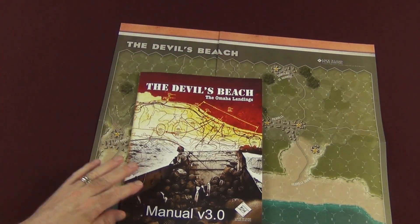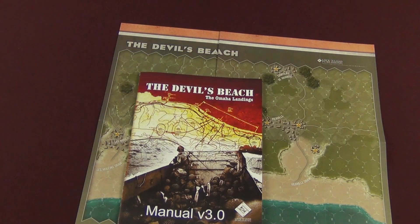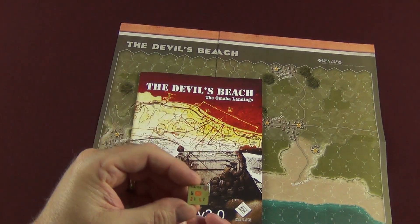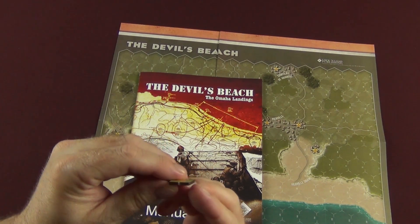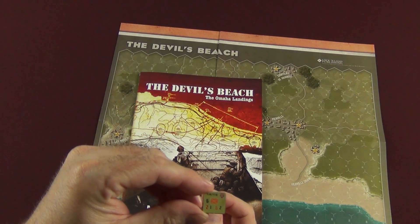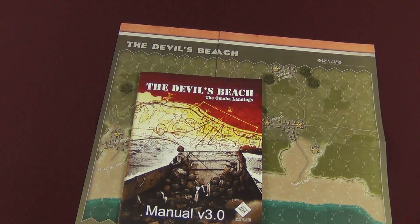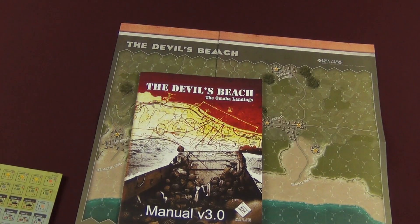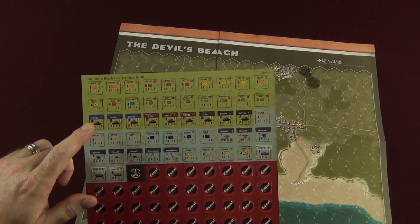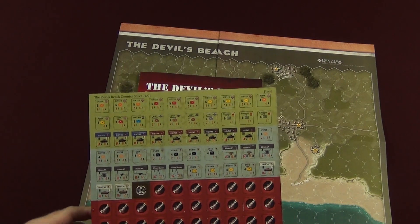I really dig these laser-cut counters. Let's pop one out so you can get a closer look. This is an American infantry unit — nice thick laser-cut counters. You've got about 80 or 88 on this sheet, but less than half are actual combat units: 29 for the Americans and 23 for the Germans. The rest are all admin counters. This gives you an idea of what you're going to see in the game.